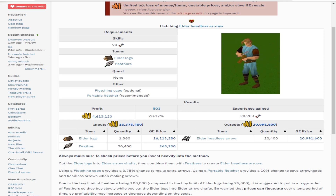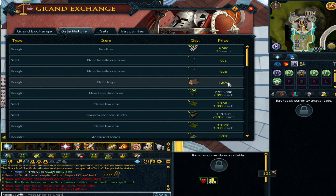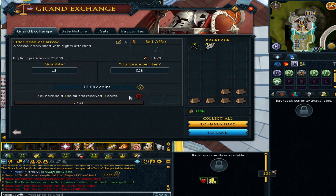We need to buy a couple hundred feathers — essentially what we're doing for this money making method is making headless elder arrows using the elder arrow shafts option. It's very AFK though the XP is a bit rubbish. The wiki says this method makes 4.6 million per hour, but they're basing their elder log price on a higher value than we're currently buying for, so there's a chance to make even more. We bought the elder log for 7.79k, add feathers, and sold for 9.28k, making about 1,300 to 1,400 GP profit per log. At 1,400 logs per hour that's 8 to 9 million profit per hour just from AFK headless arrows.